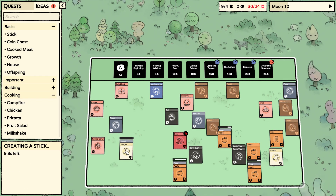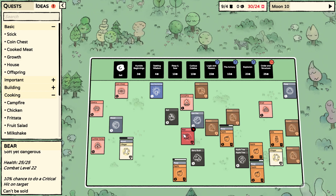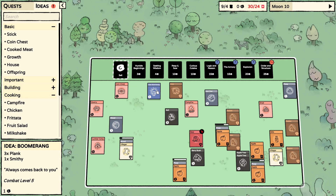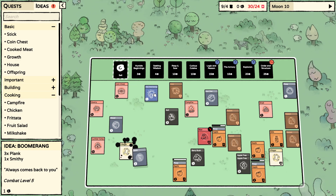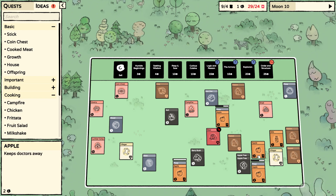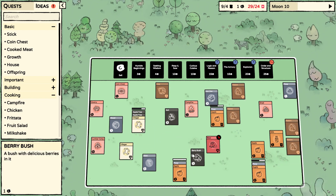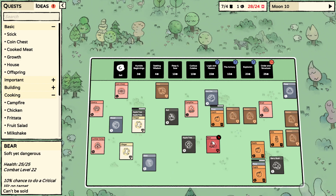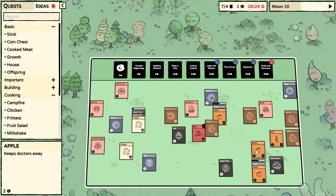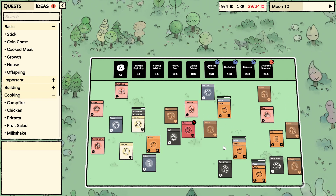Not good. Not good at all. Iron ore is good. A boomerang — three planks and one smithy. Let's just keep avoiding this thing for a while.